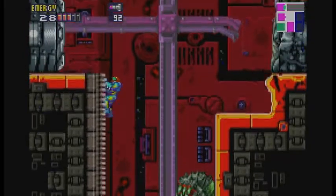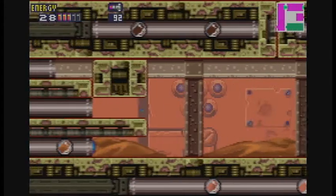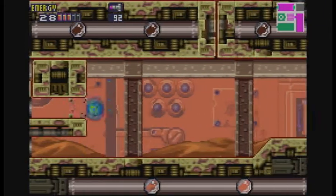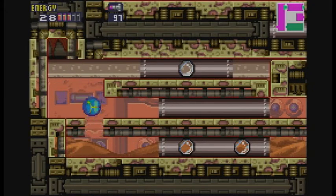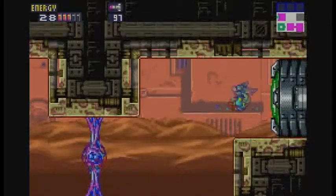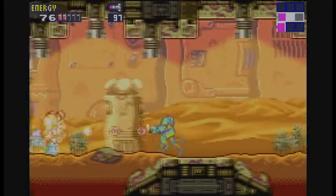As far as the speedrun community for this game goes, there's typically stuff like any percent and hundred percent. But there's also zero percent. Zero percent has an issue with this missile in particular. This, I believe, is Bob. He's the only missile tank in the game that is excruciatingly difficult to get past. There is a way past him — I don't remember the exact way, but you gotta be extremely tight with your movement. Because in this game, completion percentage is actually based on additional upgrades, not key power-ups. It is possible to do a zero percent playthrough, though I don't know why you would unless you're a masochist.